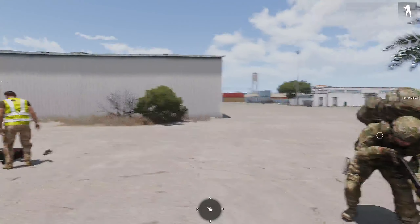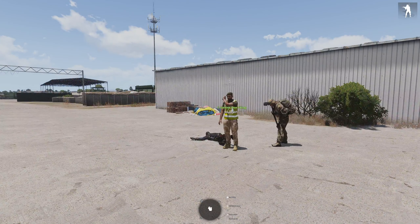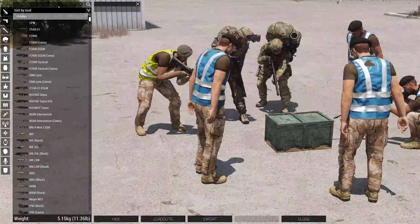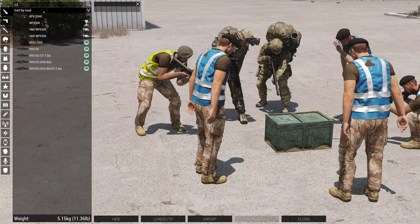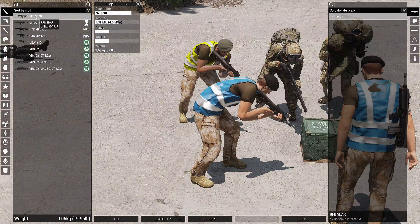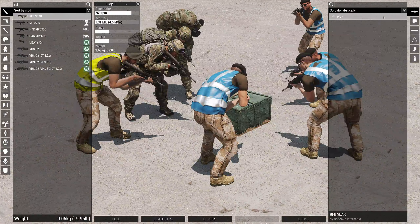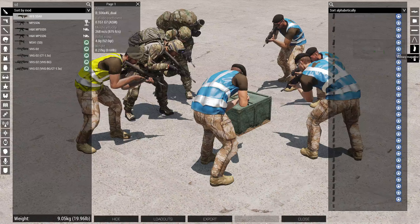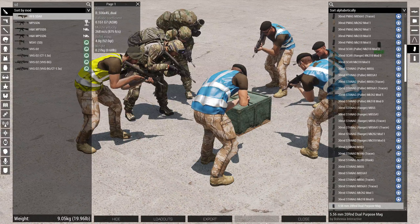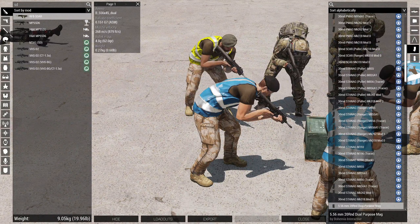You can just load this loadout and save it. In the arsenal, search RFB — that's the underwater gun. It is complete dog shit, it is really bad. It will not serve you very well on land, and it's the only option you have for underwater. The beautiful thing about it is it will work with any magazine. Usually the vanilla 20-round mag is the best one that comes with it.